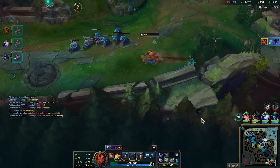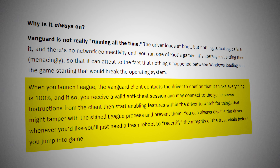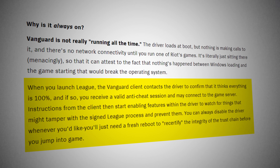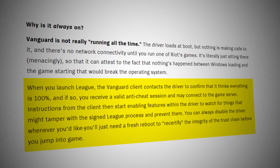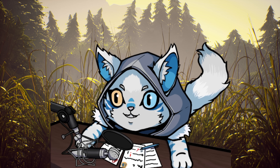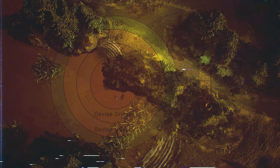This was mentioned in the big Vanguard article written by one of the Rioters working on Vanguard. Quote: 'When you launch League, the Vanguard client contacts the driver to confirm that it thinks everything is 100%, and if so, you receive a valid anti-cheat session and may connect to the game server. Instructions from the client then start enabling features within the driver to watch for things that might tamper with the signed League process and prevent them. You can always disable the driver whenever you'd like — you'll just need a fresh reboot to recertify the integrity of the trust chain before you jump into the game.' So you can turn it off while you're not playing, but you'll just have to restart your PC before you can play again. I don't want this to seem like a vote of confidence for Vanguard or kernel-level anti-cheat in general — I'm actually not a big fan of it at all, but we'll dive into that in a bit.